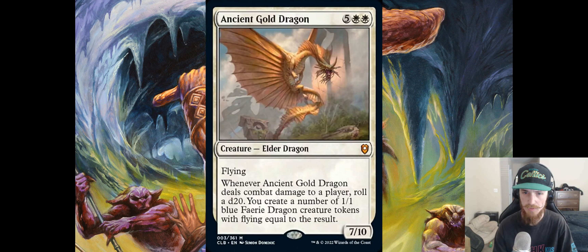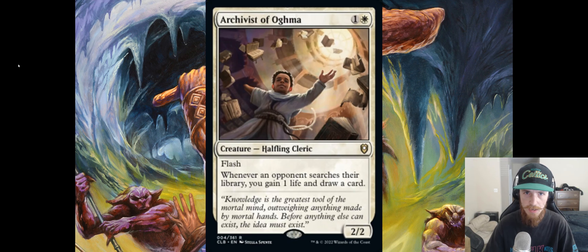Seven mana is a lot for this effect, and being in white you'll probably want to pair it with another color to reliably give it haste — like all of them, you want to try to give them haste. So yeah, this one's good, just fine though.